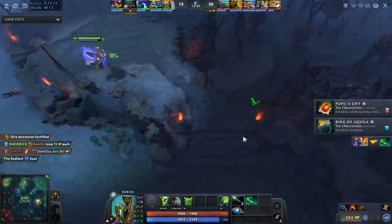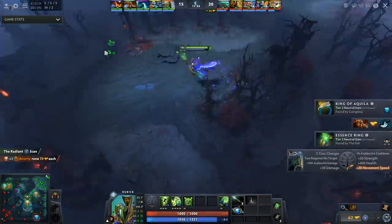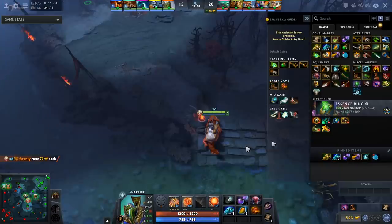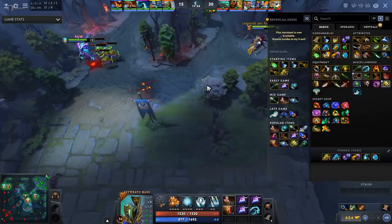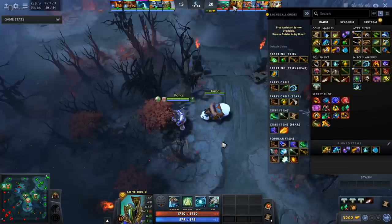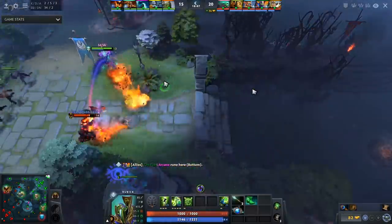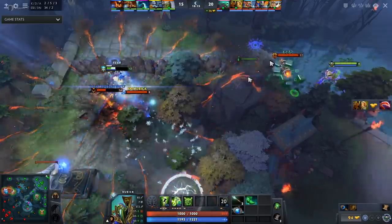One main critique for me in this game is that he has not purchased a single smoke. I understand he wanted to get to his Aether Lens early, but is anyone buying smokes on the team? Looks like the Snapfire is, and the Skywrath might have bought one too since Skywrath can make solo kill plays. But in my opinion, if I'm Rubik in this game, especially when I hit level 6, I'm probably going to try to make plays happen with my team or set up in areas.